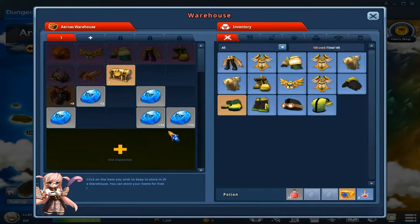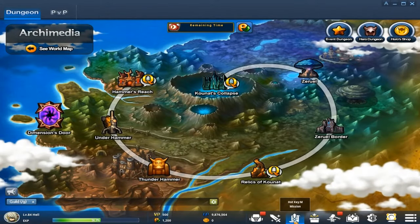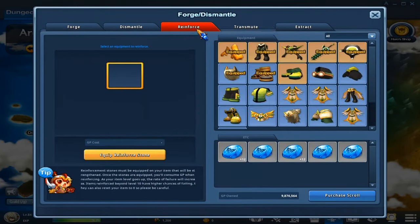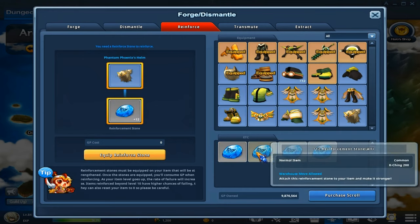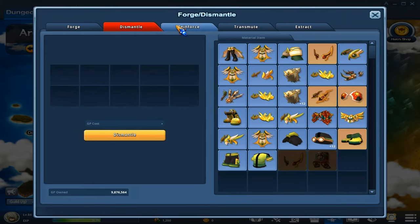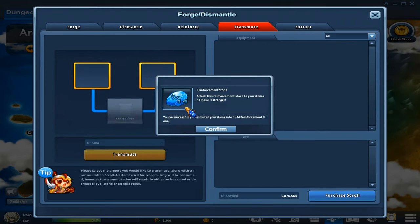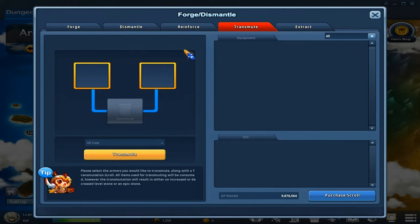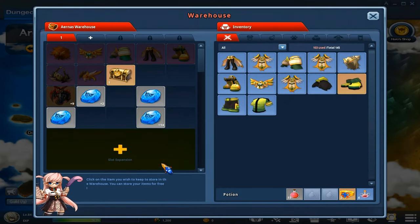Now I'm going to do two 12s and hopefully I can get a 13. Let's hurry up and put another one on — 12 and a 12. Now let's transmute it one more time. And bam, I got a 14 this time! That increased by two — it skipped over 13. That's cool. So now I've got two 14s, I wasn't expecting this, but I can go ahead and put two 14s together.